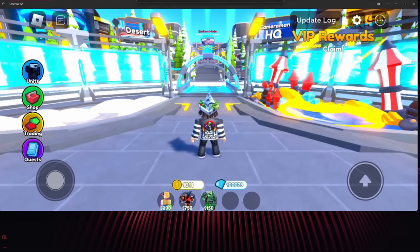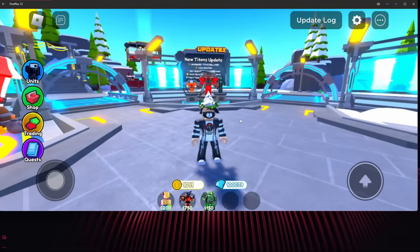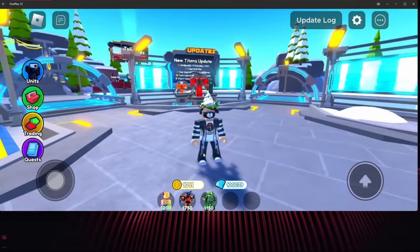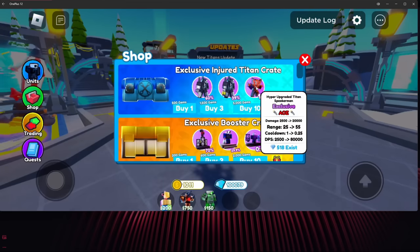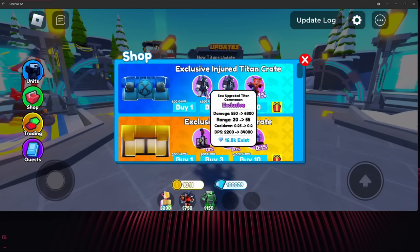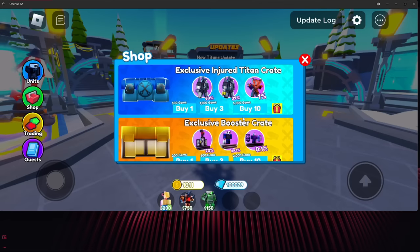We're gonna make Roblox super big. Yes, you saw the point of this video — I have a hundred thousand gems. We're just gonna go to the shop, and we have the Injured Titan Crate with the upgraded, hyper upgraded Titan Speaker Man, being the most powerful — actually second most powerful — unit in the game.